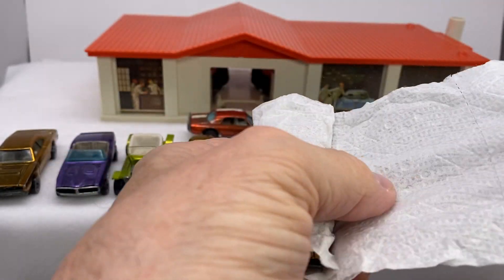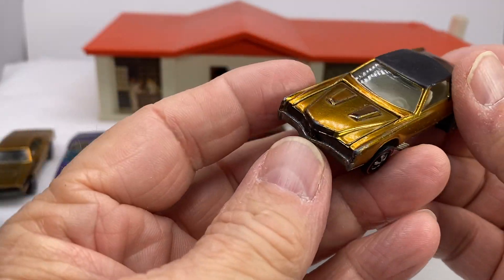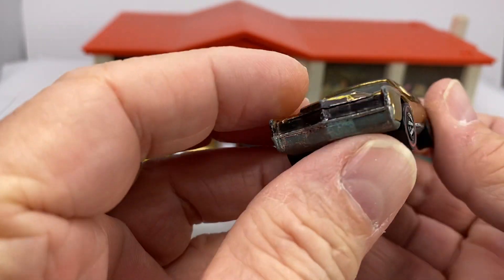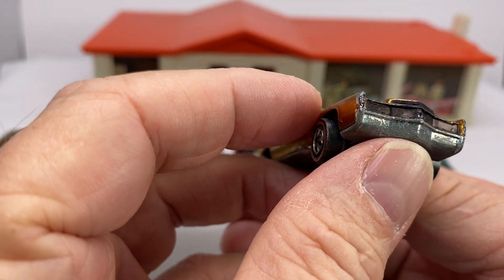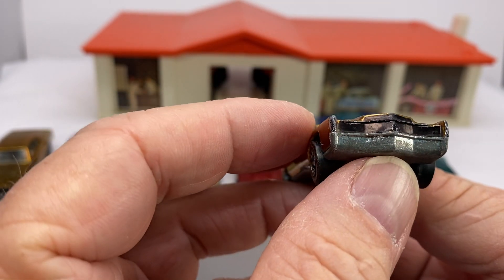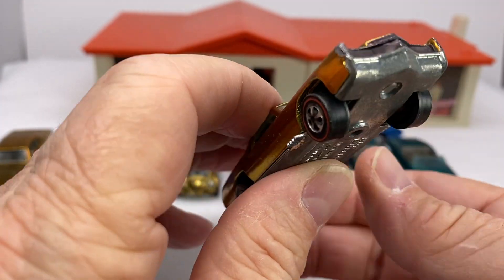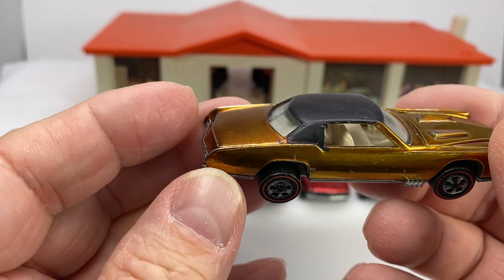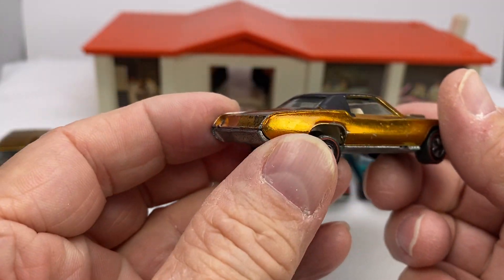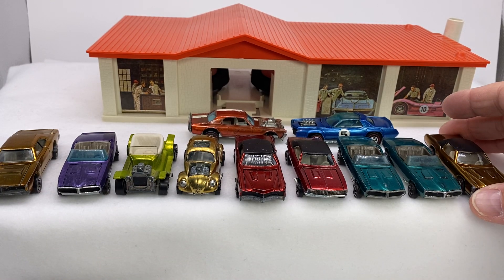This also feels like the Eldo. Gold Eldorado, white interior, U.S. base. Beautiful front — looks like you've got a little bit of overspray on the front there where it shouldn't be; the spray shouldn't be on the top there. Eldorado. So you've got two Eldos.